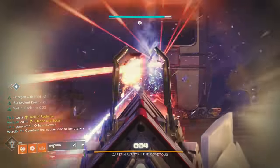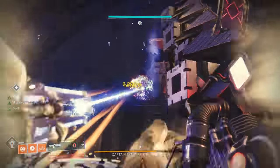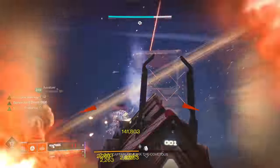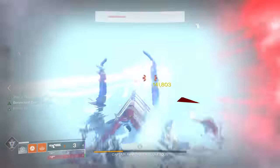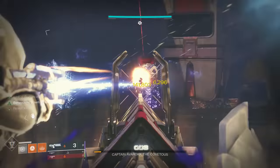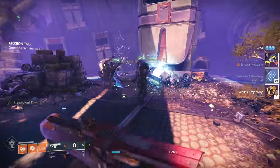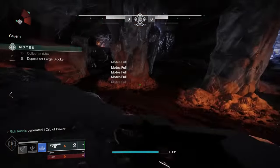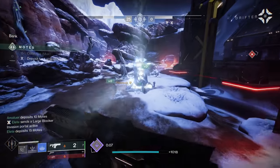When you think linear fusion rifle — the Sleeper Simulant is unbelievable, the Lorentz Driver is still a player in PvP, the Arbalist got a huge buff as well. But if you look at the legendaries and want to use a legendary linear in a build, with Particle Deconstruction being the mod of choice in the PvE meta, it's really common to use legendary linear fusion rifles combined with a fusion rifle, especially if you're using the Vex Mythoclast — you're going to pair a legendary linear basically every time.